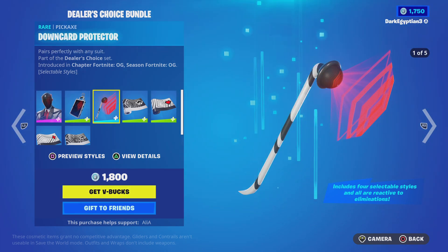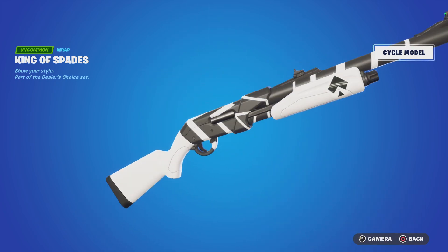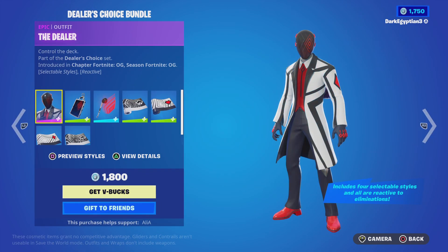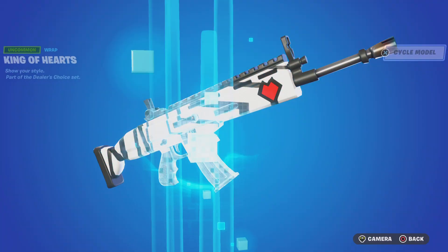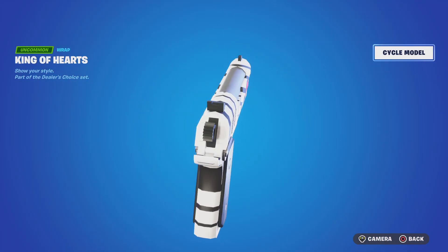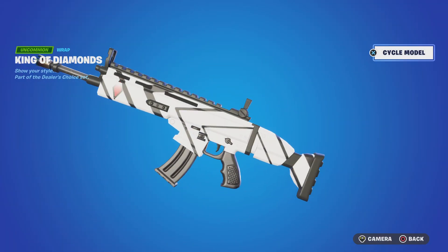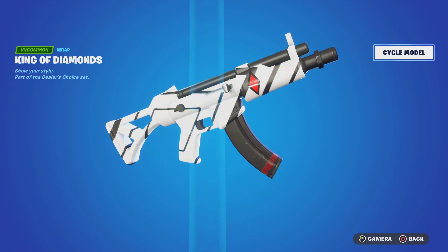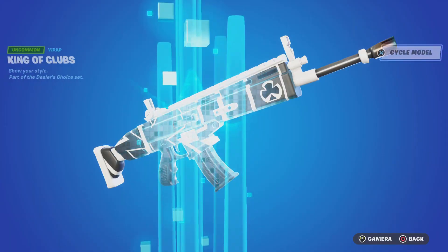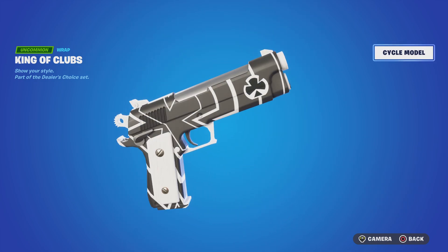Moving on to the wraps — yes, four reactive wraps. We have the King of Spades, the King of Hearts, and the King of Diamonds. I'll be cycling through various different weapon models so you can see them on screen. And then last but not least we have the Clubs wrap. Really really cool, absolutely love this. When I found out this was in the in-game files I was absolutely stoked to grab this bundle.